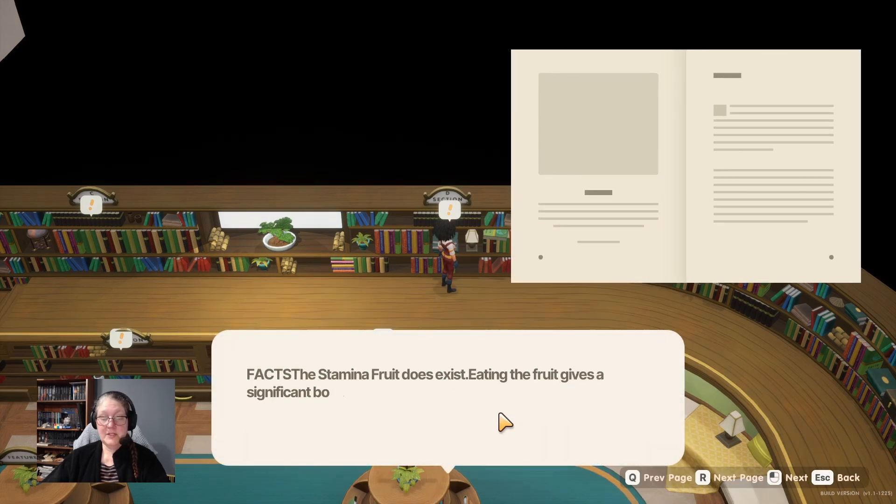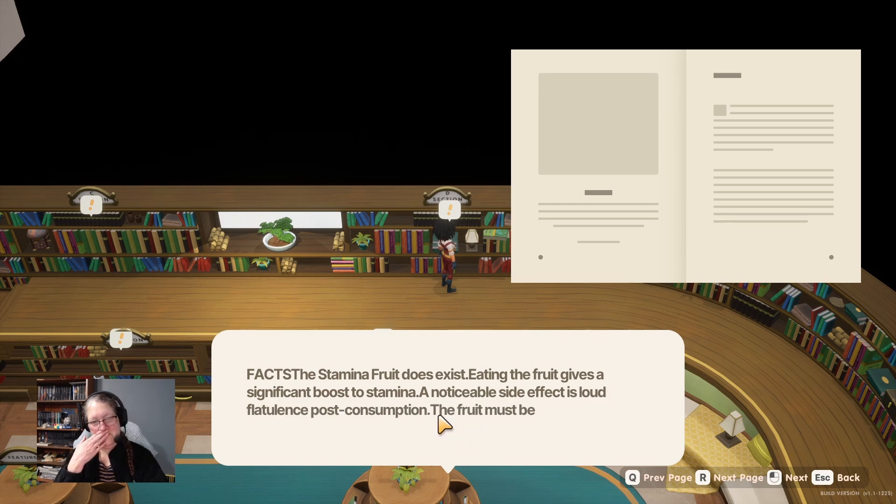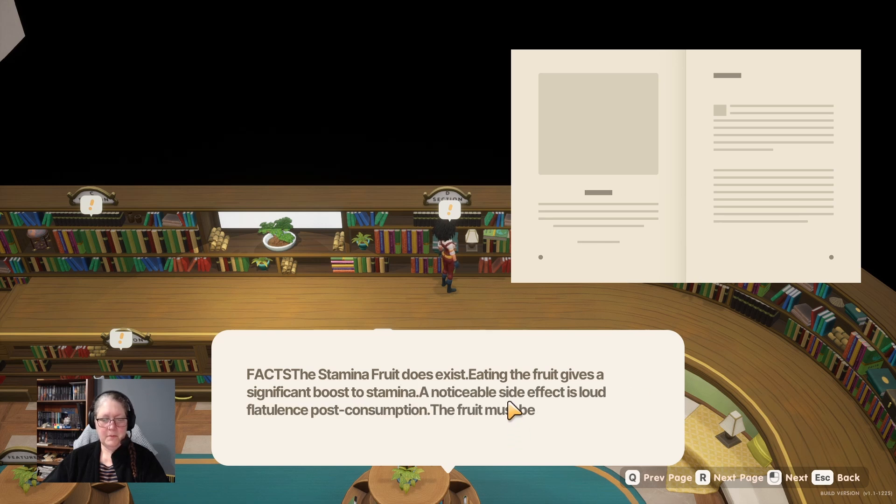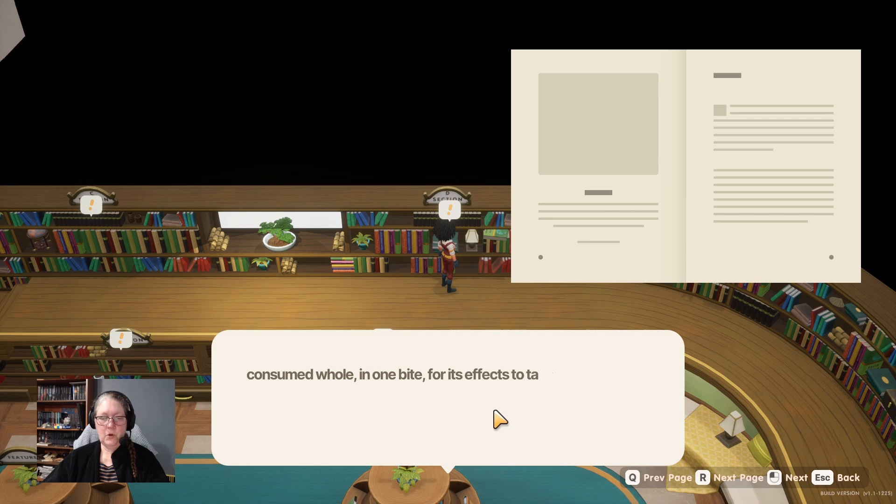Facts: the stamina fruit does exist, eating it gives a significant boost to stamina, and a noticeable side effect is loud flatulence post-consumption. The fruit must be consumed whole in one bite for its effects to take place. Myths: contrary to popular belief, you cannot replicate the stamina fruit's unique properties, and dividing it causes the eater to have rubber-like arms.